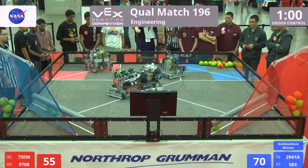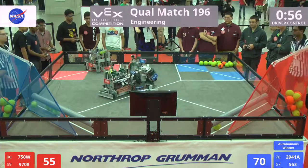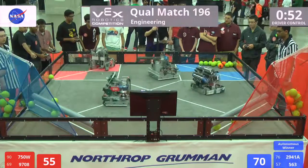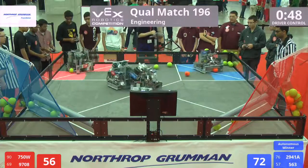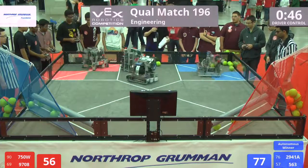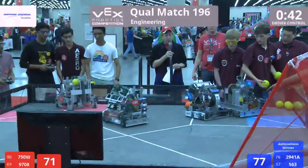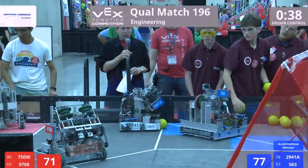563 now in the center. Oats Robotics tangling with 9708 out in the center — 9708 pushing back, moving through the defense, working to collect some of those few remaining stray balls. Titan Robotics and Oats Robotics back in their home zone together. Oats Robotics with the money ball.